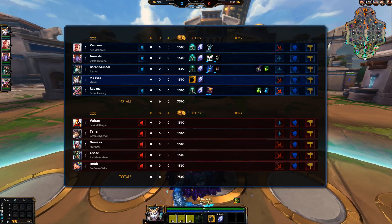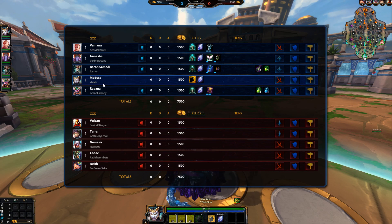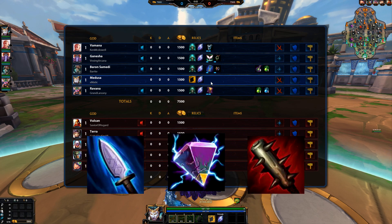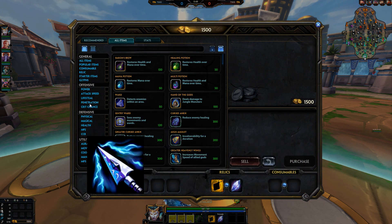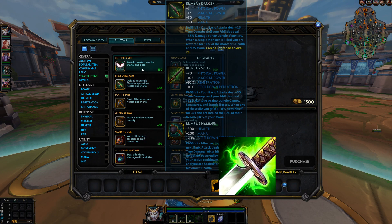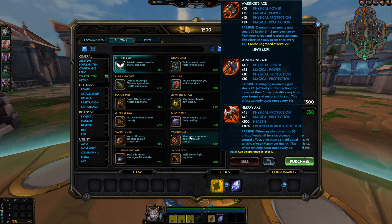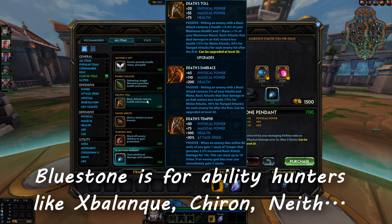Let's talk about the Smite meta today. If you've been watching SPL lately, you've seen that flat penetration items are very popular. Now you can go any starter you want — support starter, sentinel's gift, then hunter starter, or you can go leather, call, bluestone pendant, or that tool.